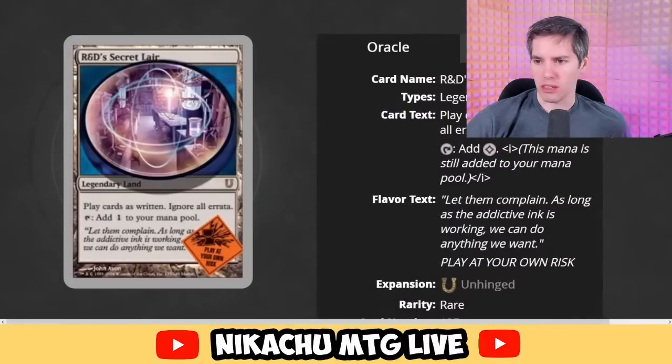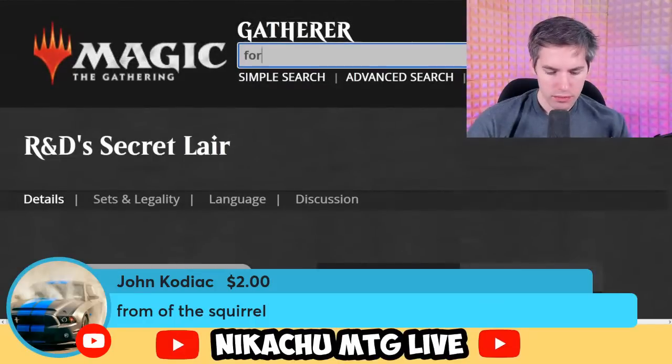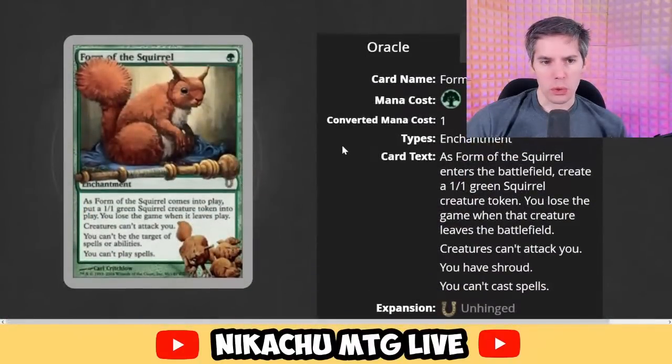Form of the Squirrel — green enchantment. As Form of the Squirrel comes into play, put a 1-1 green Squirrel creature token into play. You lose the game when it leaves play. Creatures can't attack you, you can't be the target of spells or abilities, and you can't play spells. That is a real card — how would this work? It's like a green Moat. Super high risk — you have essentially turned into a 1-1 Squirrel.